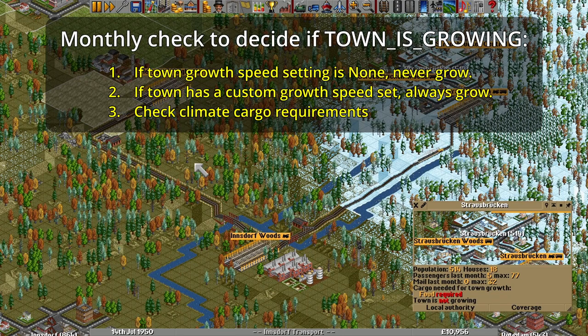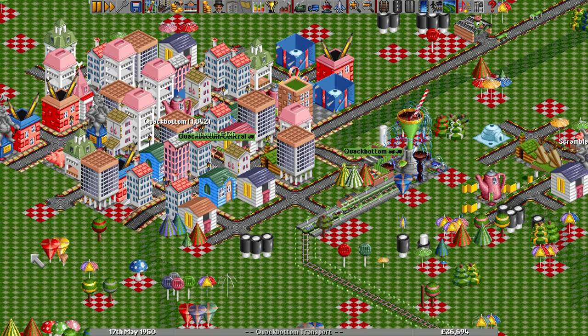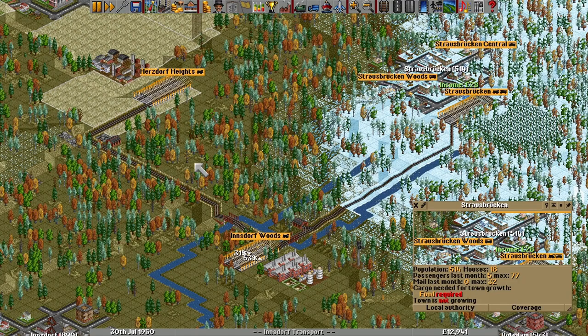The code then looks at any special circumstances imposed by the game's climate. If you're playing in the mountain climate, towns above the snow line will be shown as requiring food. This requirement is fulfilled if the town accepted food at any station at any point during the previous month — the amount transported doesn't matter, and anything above zero is enough, no matter how big the town grows. Curiously, the fizzy drinks cargo from the toy land scenario is also set up to count as food. If the town's population is 90 or below, it's exempt from the food requirement, but a town has to be absolutely minuscule for this to happen.